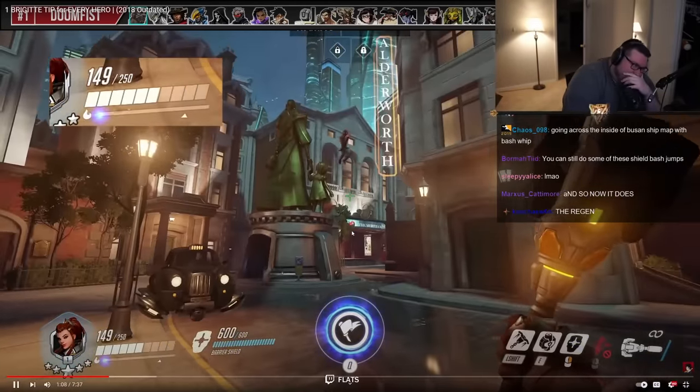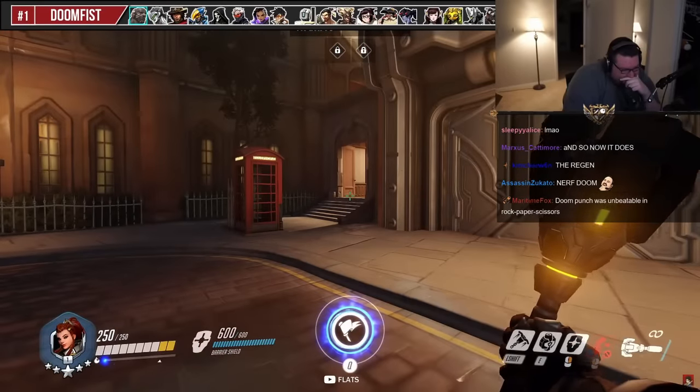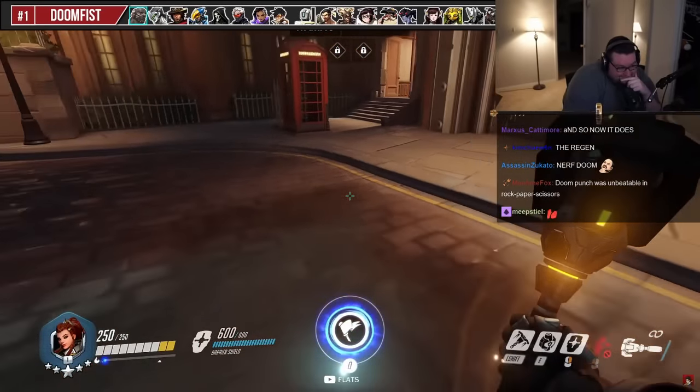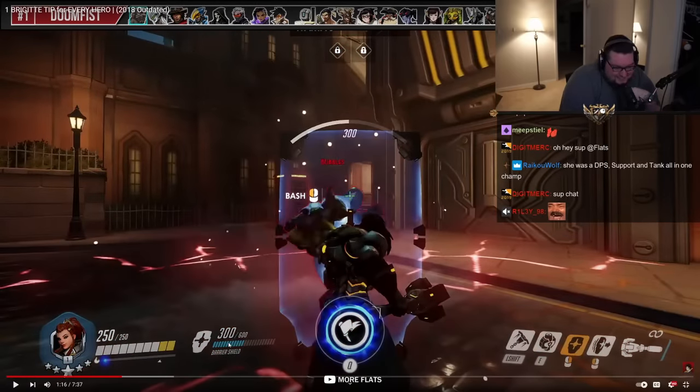Your passive stun technically works against Seismic Slam, but the damage will still go through. Finally, for his ultimate you should be able to block all the damage for you and anyone behind you as long as you have the shield facing the center — it still has 300 HP to spare.